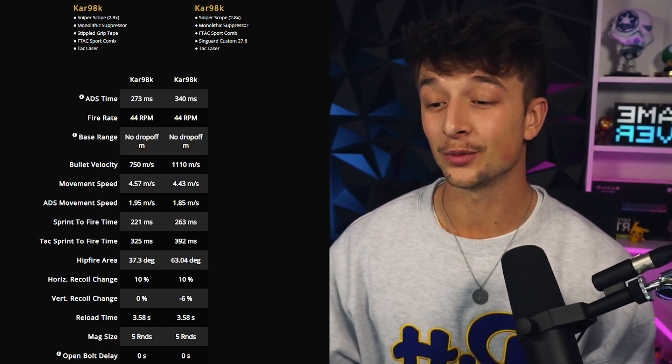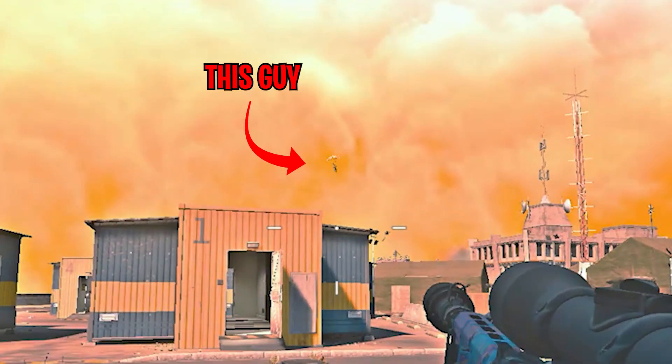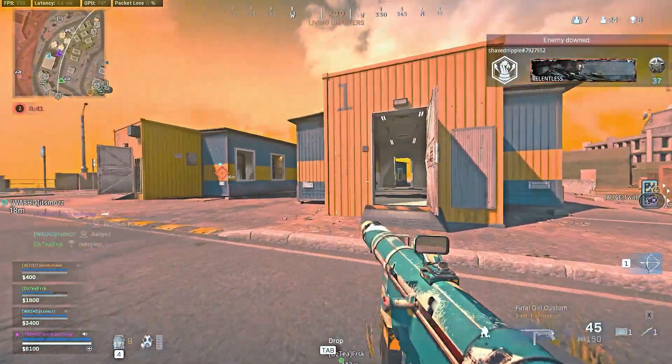Now here's the part you're probably looking at — the bullet velocity. With the normal KAR9A build, that bullet velocity is meant for Caldera, a big map. On Rebirth you don't need that at all. 750 bullet velocity is huge and it's already hit scan in so many different scenarios. This guy is about 200 meters away and we're having no trouble sending him back to respawn.